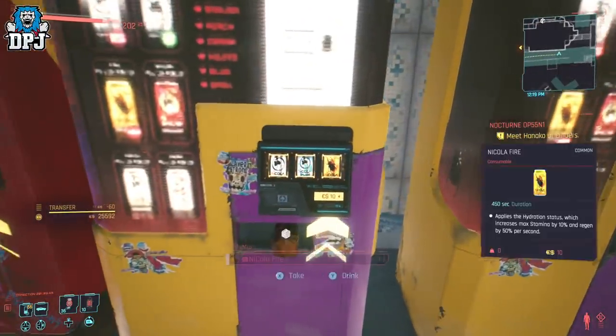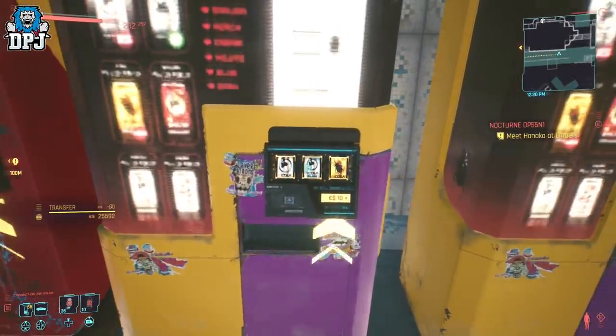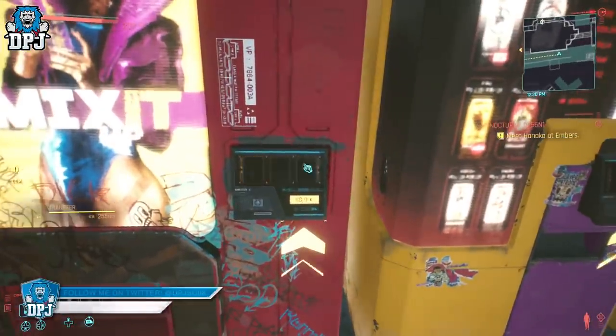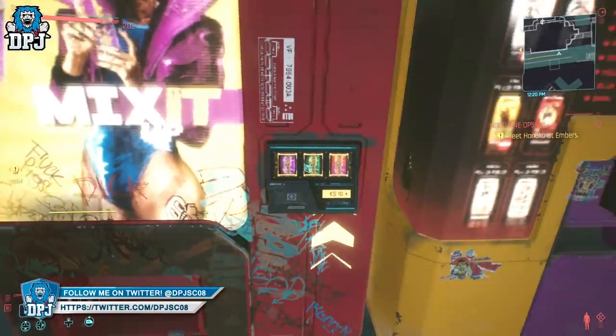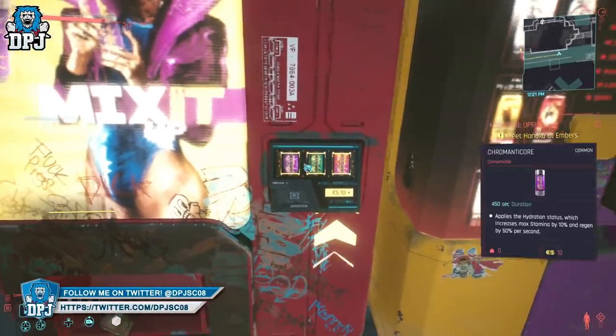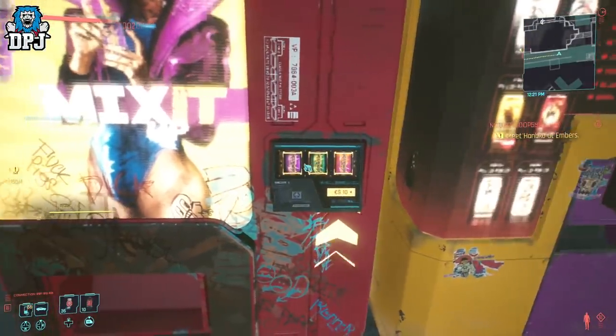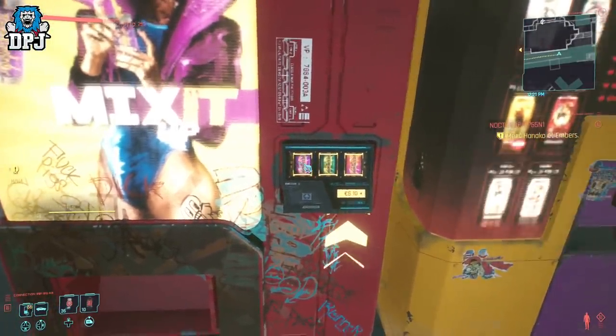Once you are done with those, it's simple — you need to buy soda cans, which cost at most $10 each, and then disassemble them. Upon disassembling them, you get common and uncommon components which sell and make up to 5, 6, 7, 8, 9, 10 times profit per can you buy.